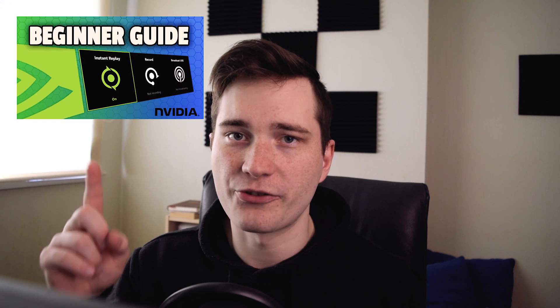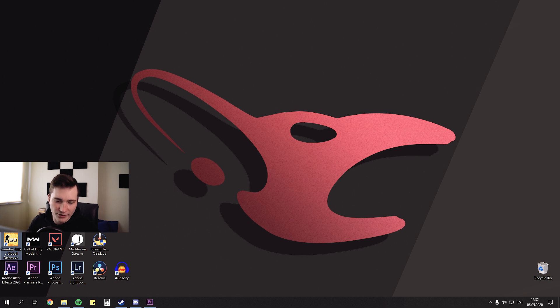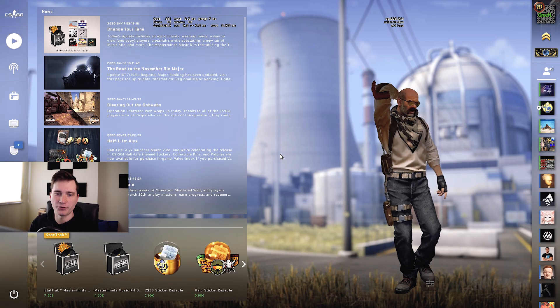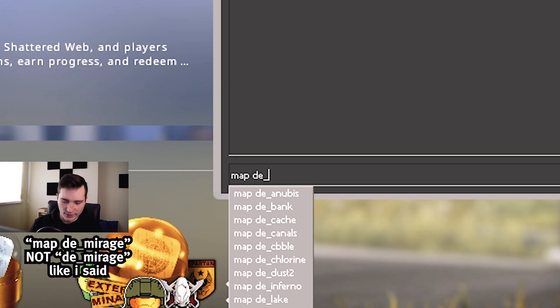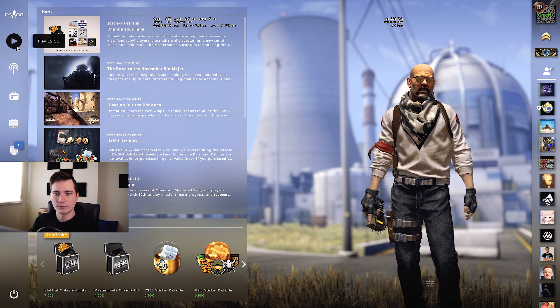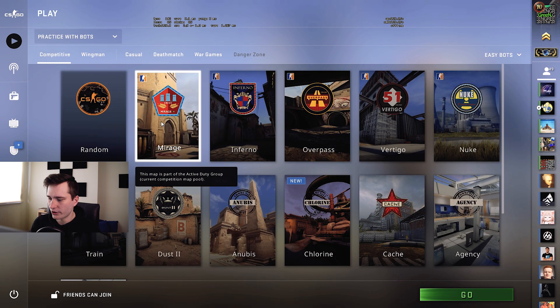To start off, first you need something to record your screen with. I'd recommend you use either OBS or Shadowplay - both are free to use and I'll leave links in the description below. I also have a tutorial on how to record your screen using NVIDIA Shadowplay. Now let's bring up my desktop and launch CSGO. So we're in - let's say we want to make a smoke tutorial in Mirage. We can do that by opening our console and typing 'de_mirage', or we can go into Play, choose Practice with Bots, and choose Mirage and press Go.